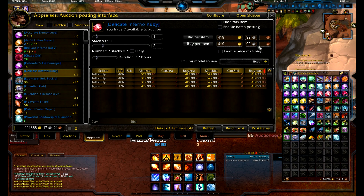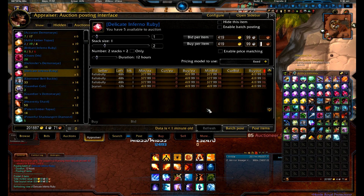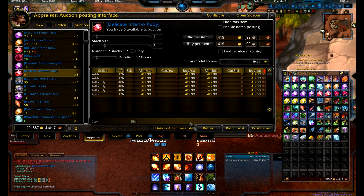The reason why I undercut so cheap is because you want to keep market prices up. Would you rather I undercut you by 50 to 100 gold, or one copper? It just makes sense. So I'm going to go ahead and post those two at 419.99 — post them up, refresh, and there I am on top. Always make sure you refresh before you post, just to make sure no one else has posted before you.